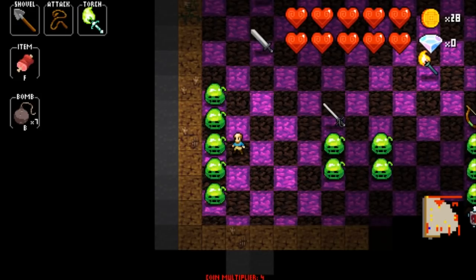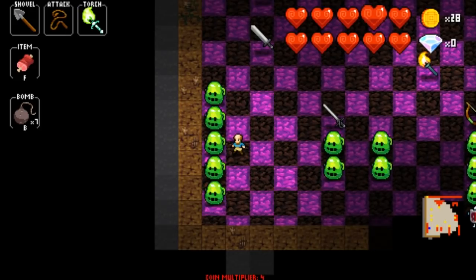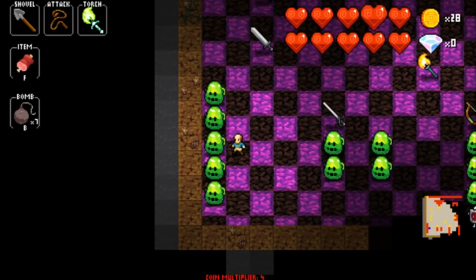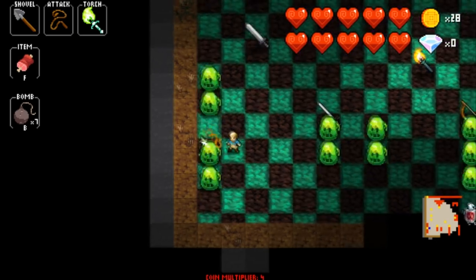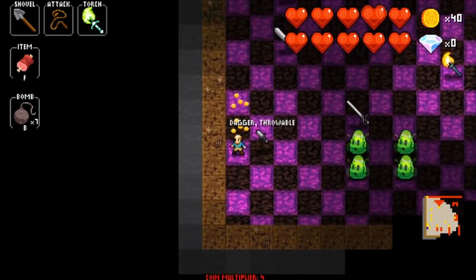The whip will let you attack five enemies across — one space directly in front of you and then the two to either side of that. It's only one space in front and you can't go multiple spaces forward. However, it only hits one enemy at a time, so to kill all these guys I have to use five beats to be able to do it.